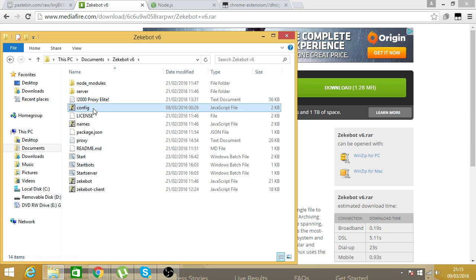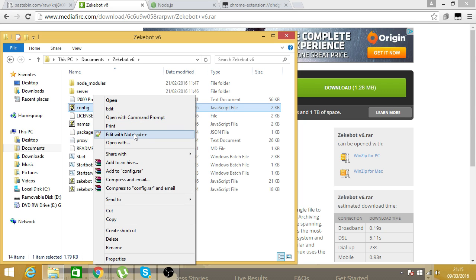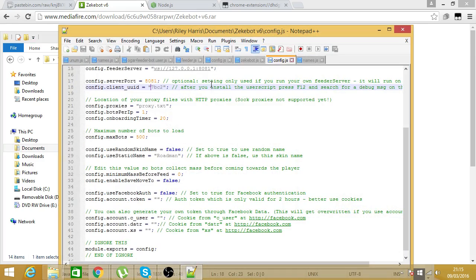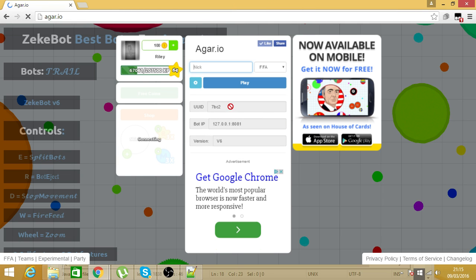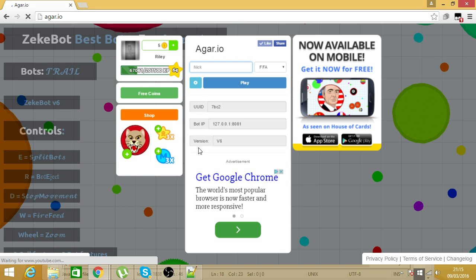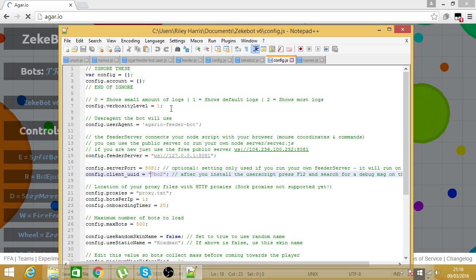Once that's done, go to the config file, right click, and you'll also want Notepad++. Click edit with Notepad++. Then open Agario — your screen should show like this — and you should get your UUID and bot IP. Copy that UUID code.